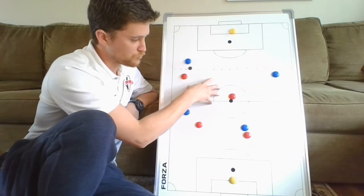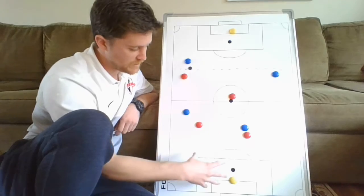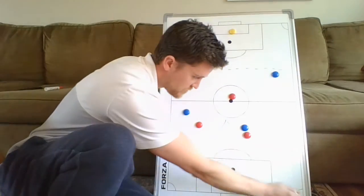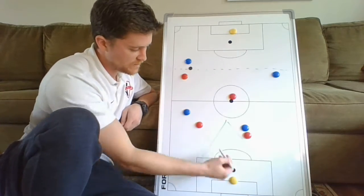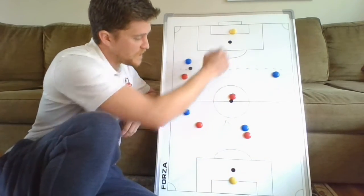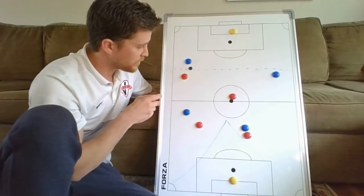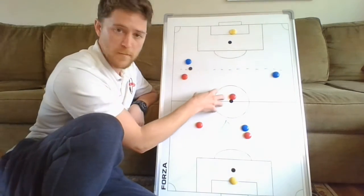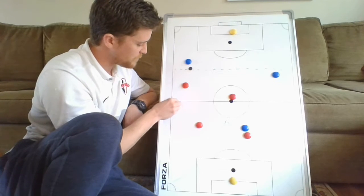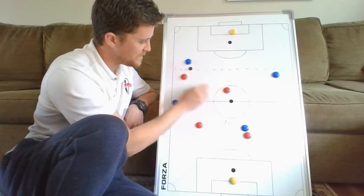This is specific to this region of the field. As we get closer to our goal, we need to protect this dangerous area here, so in the back everything gets forced to the outside. But in this higher middle-to-high pressing area, we're going to look to force the ball into this middle space. The job of the first defender is to cut off this outside passing lane and force him inside.